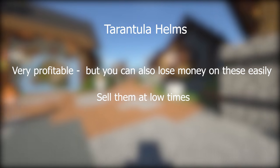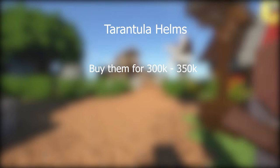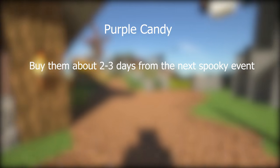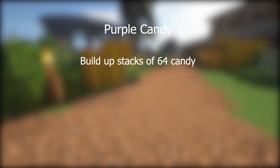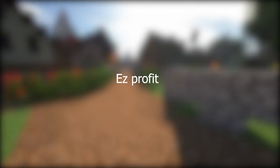One of my personal favorites for making a lot of money is tarantula helms. This one is a bit risky but you can make a lot of money — sometimes tarantula helms will go for 300 to 350k, and if you buy them then and sell later you can get 800 to 900k for a helm. The last resale flip I'll talk about is buying purple candy in between the spooky festivals. Purple candy can go for really cheap sometimes, and if you build up a collection and sell them during the spooky festival you can get 1.2 mil per stack. I managed to build up a stack for about 400k, so that was about 800k profit for not that much work.